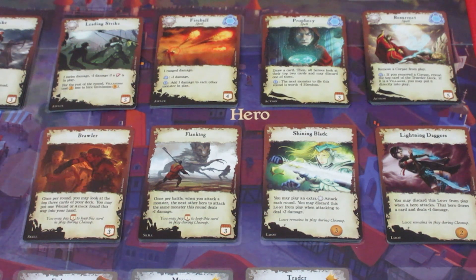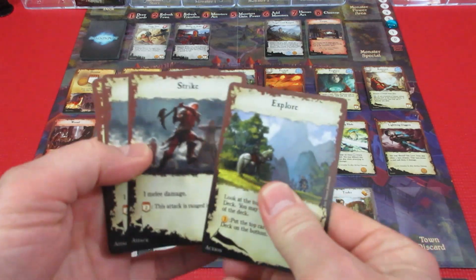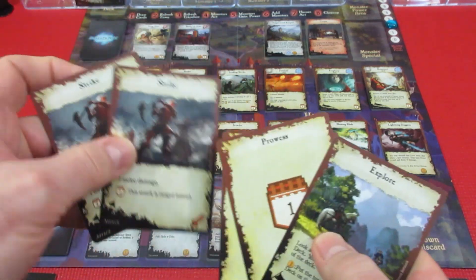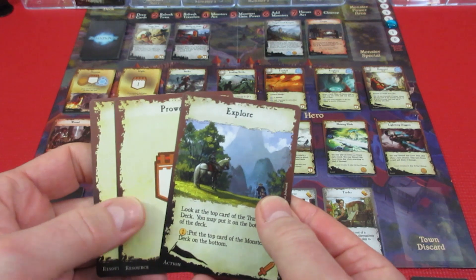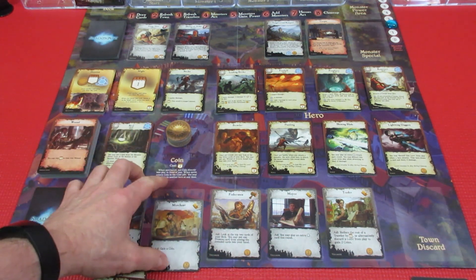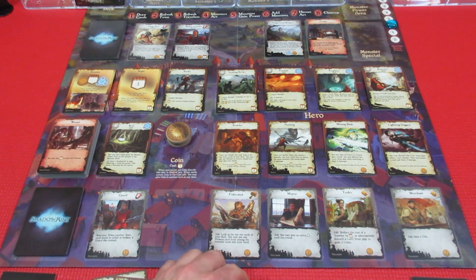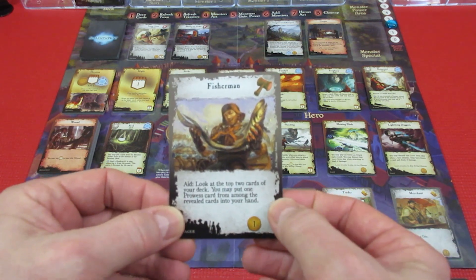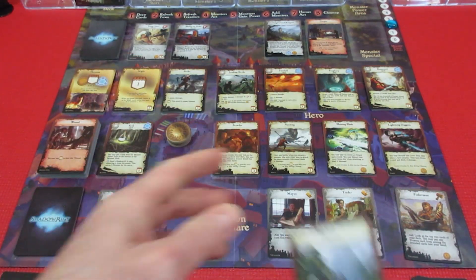It's simultaneous play, so players cooperatively work together. Our strike cards aren't useful right now because there are no monsters out. Player one has an explorer and two prowess. First we'll look at the townspeople: the Merchant gives us a gold coin — we'll use him. The Fisherman lets us look at the top two cards of a player's deck and put a prowess card into hand. We'll do that for player two since they already have three prowess — getting four would be great.